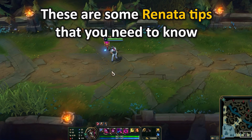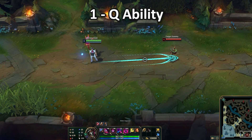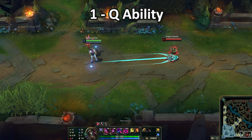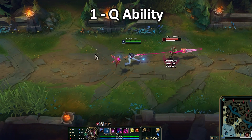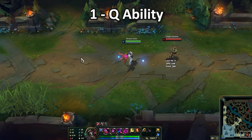These are some Renata tips that you need to know. First things first, you unfortunately can't buff your Q ability. If you try to press Q into flash, it won't work — it will still cast the Q ability in the position you were in before you flashed.